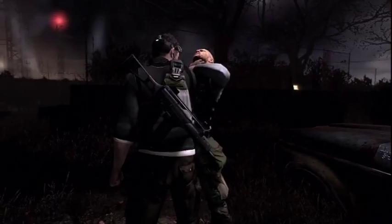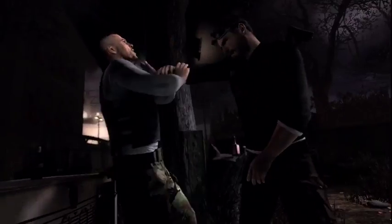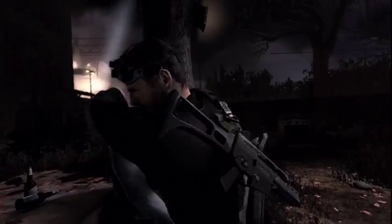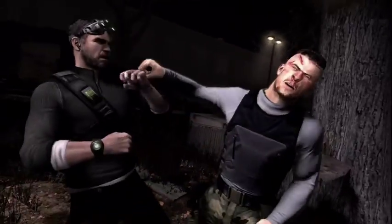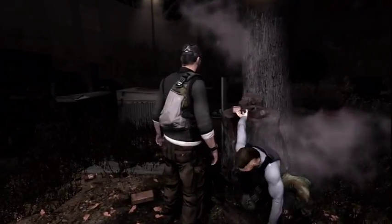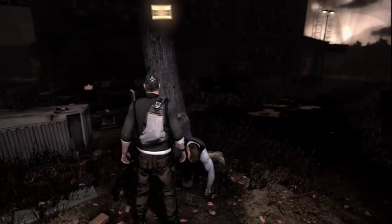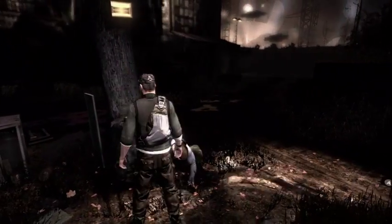During an interrogation Sam says: 'Tell me what I need to know, and I might not snap your neck.' Another way to deliver Conviction's story in a seamless fashion is by projecting movies and text onto the game's environment.